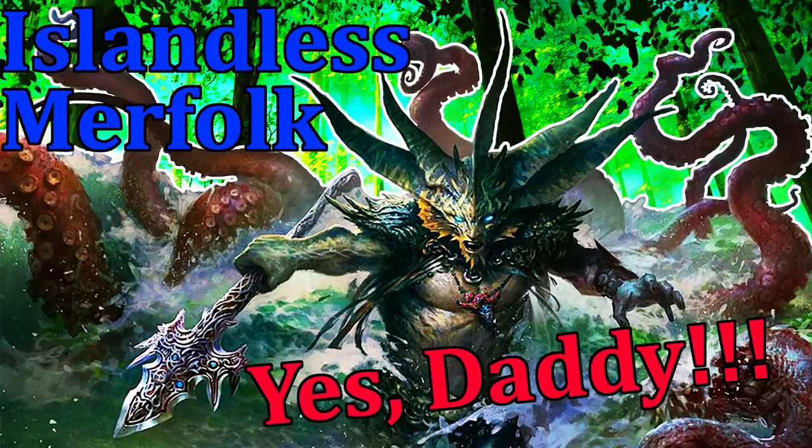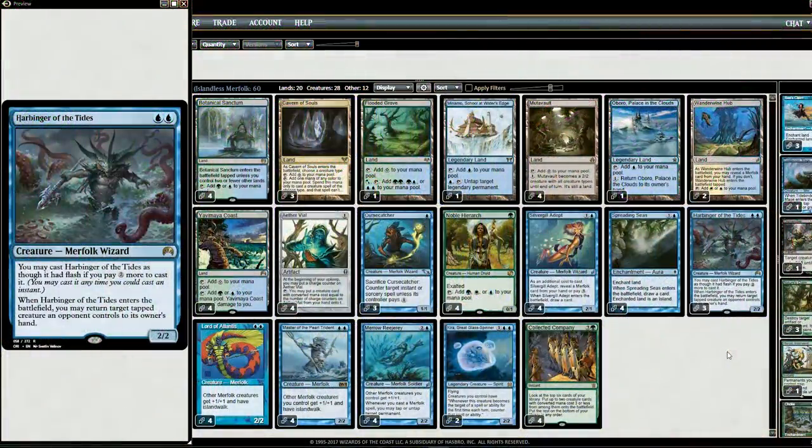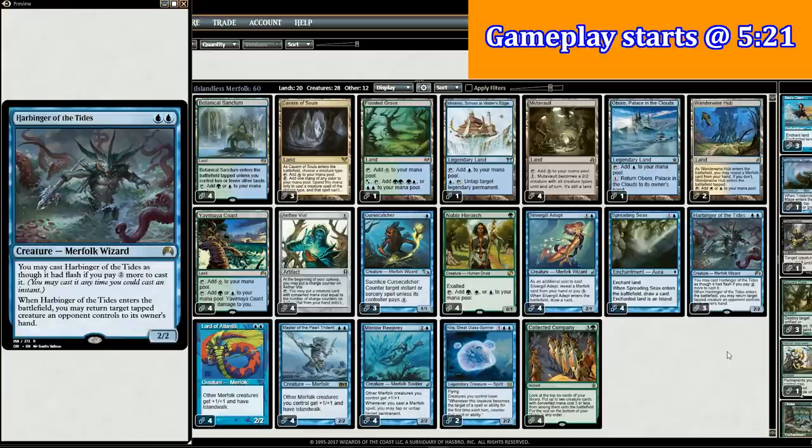I've read through all your comments, and Tribal decks and Land Disruption decks seem to be the most requested videos right now. So let's combine the two and make Green Merfolk, or Islandless Merfolk, or whatever you want to call it. But it's pretty gangster!